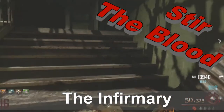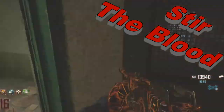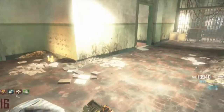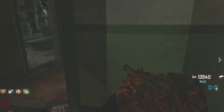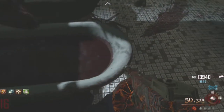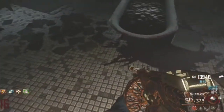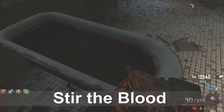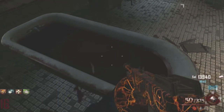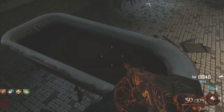Now we're going to go upstairs to the infirmary and we're going to stir the blood bath. It's the bath that's by itself — these are double baths so these wouldn't be the right ones. Press X and hold it. You'll see a spoon start to stir, and it will go back into the bath when you're done. Now you can go on to the next step.